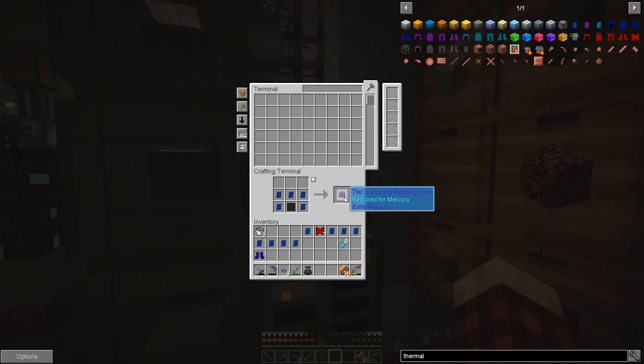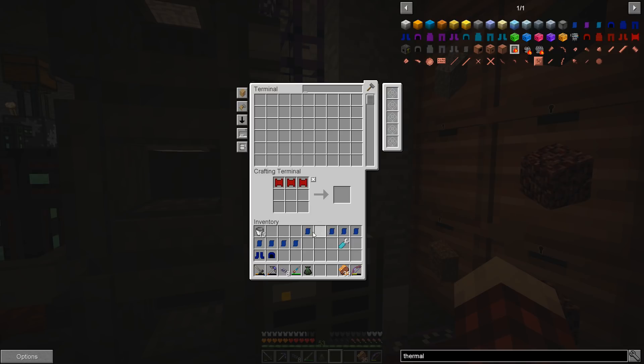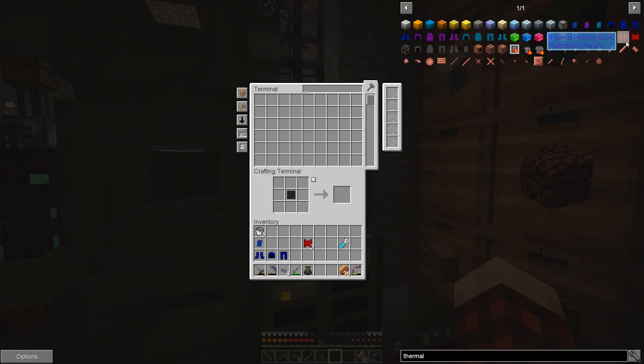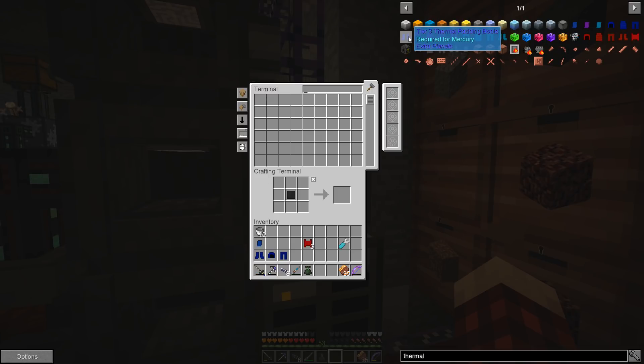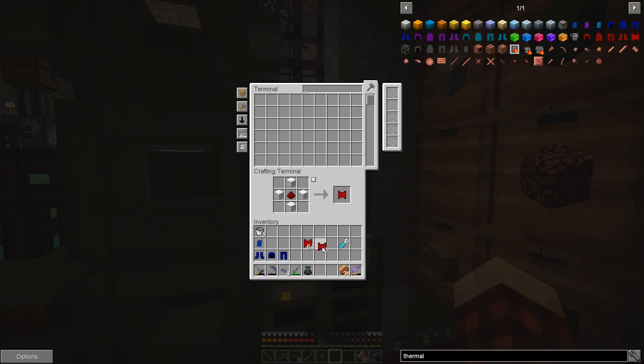We'll make however many of these we can possibly make, and then we should be able to make the helmet. We might be able to make the legs — no, we can't make those legs. We want to make these legs. Okay, there's the legs. Then we want to make the chest piece — we don't have enough parts for that, so we're gonna have to make some more. Might as well make another stack.